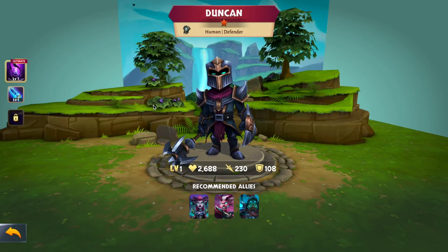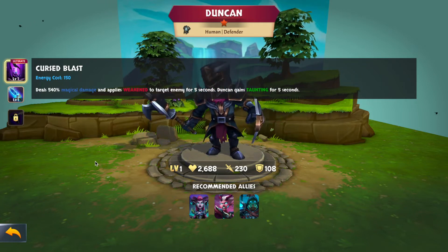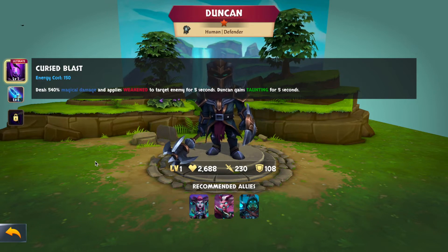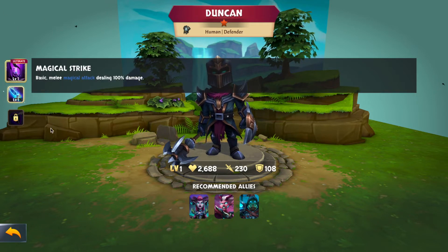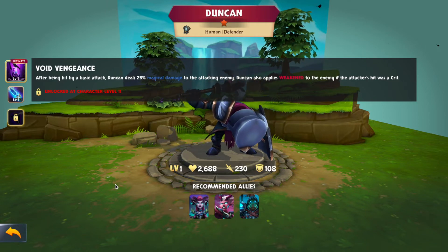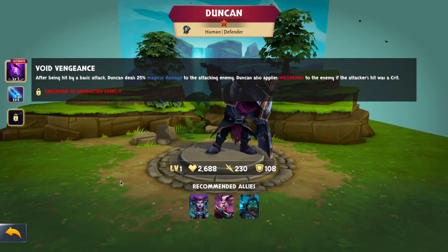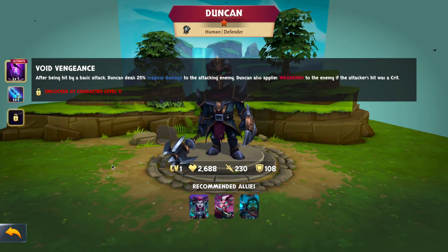The other one-star hero is Duncan, a defender. His ultimate deals 540% magical damage and applies weakened to the target enemy for five seconds. Duncan gains taunting — very tank-like, 'come at me' energy. His basic is melee magical damage at 100%, and his passive, Void Vengeance, deals 25% magical damage back to any enemy that hits him with a basic attack, also applying weakened if that hit was a crit. Decent tank for a one-star, but still just fodder for the shrine.